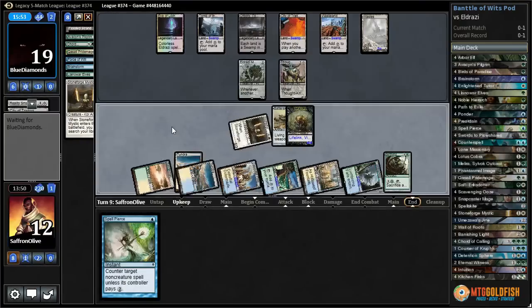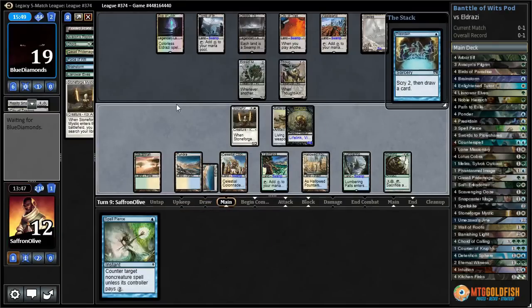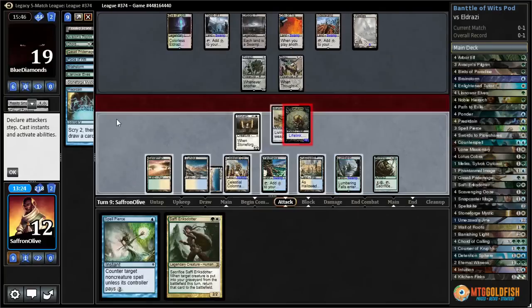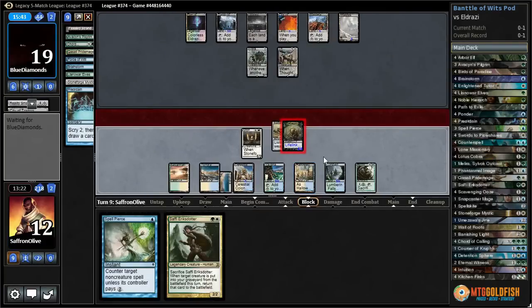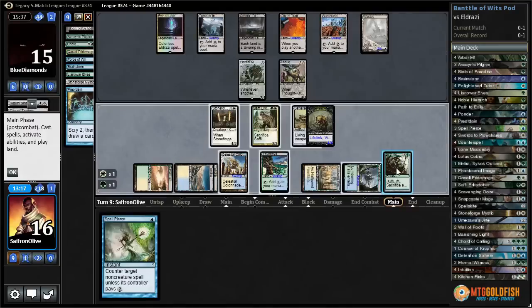They did not, so we get to pick up Birthing Pod or Batterskull, put it back into play with Stoneforge. We'd love to draw a creature for Birthing Pod. Preordain — let's preordain, hopefully this finds a creature. Safi's interesting. Let's attack with Batterskull — gain some more life, opponent takes a hit. Then let's play Safi, sack it to Birthing Pod.